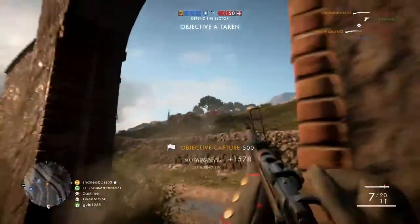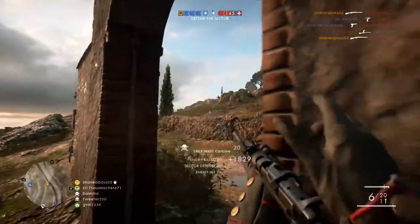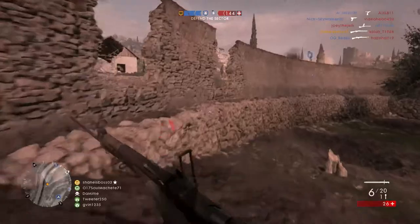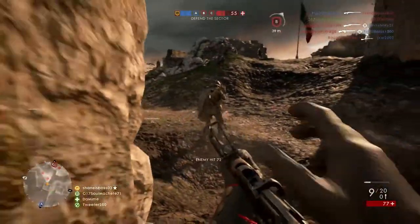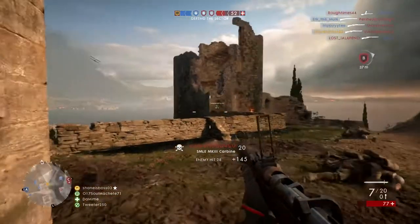With the regular scopes, when you try to scope in, the hipfire is a lot wider, so as you scope in, your hipfire is still going to be pretty wide, which makes it harder to blackscope because the area where your shot is going to go is a lot bigger because the initial hipfire is much bigger.